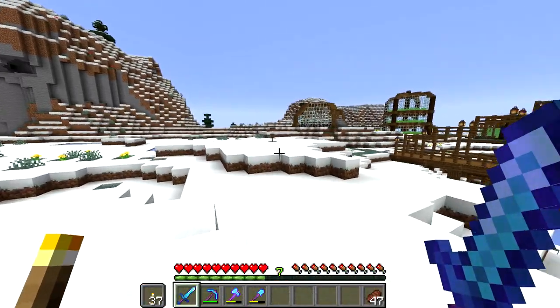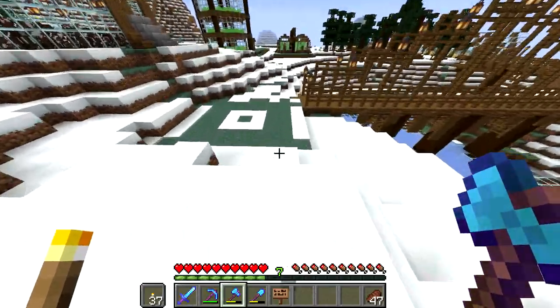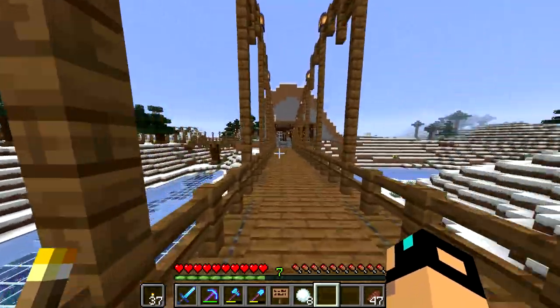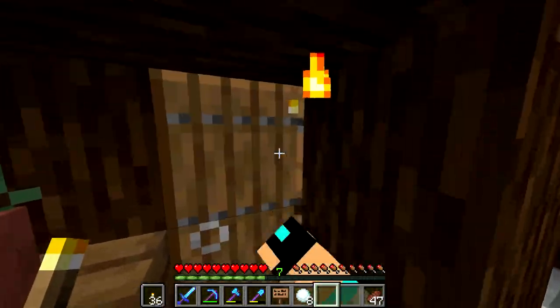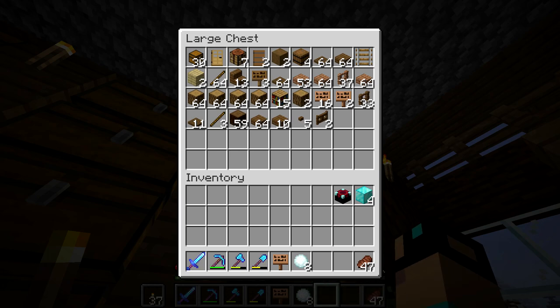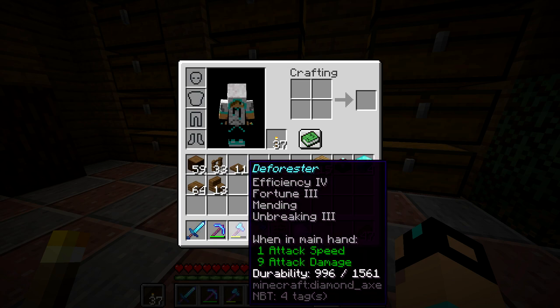So we're going to be building it right here where this conveniently placed sign is. It's in a perfect spot — it says 'step two, build it here.' We've already done all the other steps, we'll remove all the signs. But we need to gather a few materials. I forget how quick this new shovel is — I'm not used to having tools that are so awesome. It's going to require four diamond blocks. There's no real reason, it's just going to be really cool. So we have one enchantment table, and we have books in here somewhere. We're also going to need a lot of spruce wood.